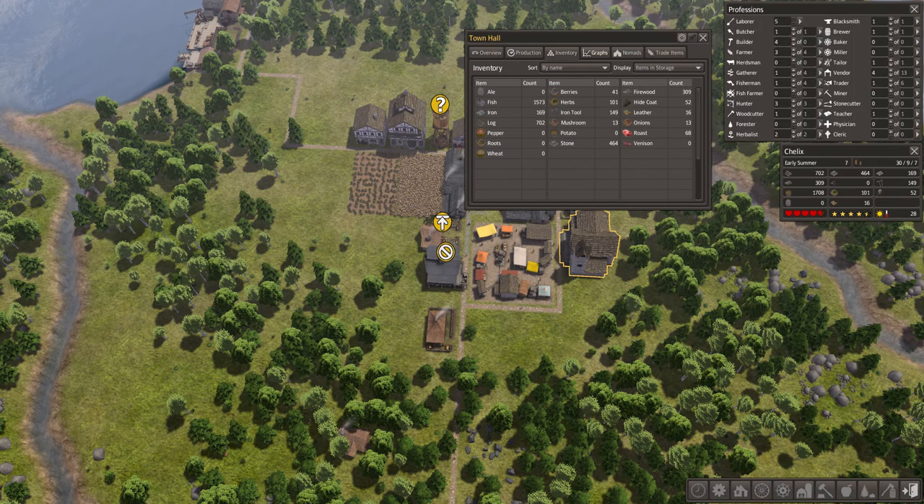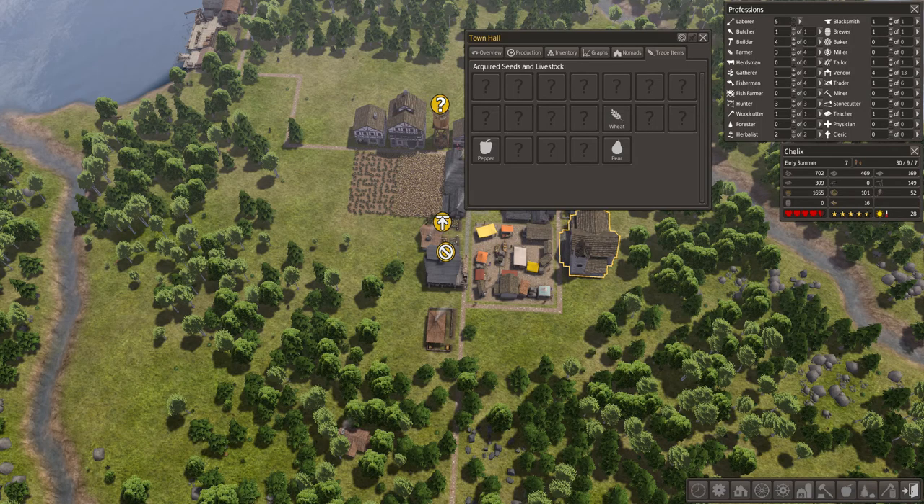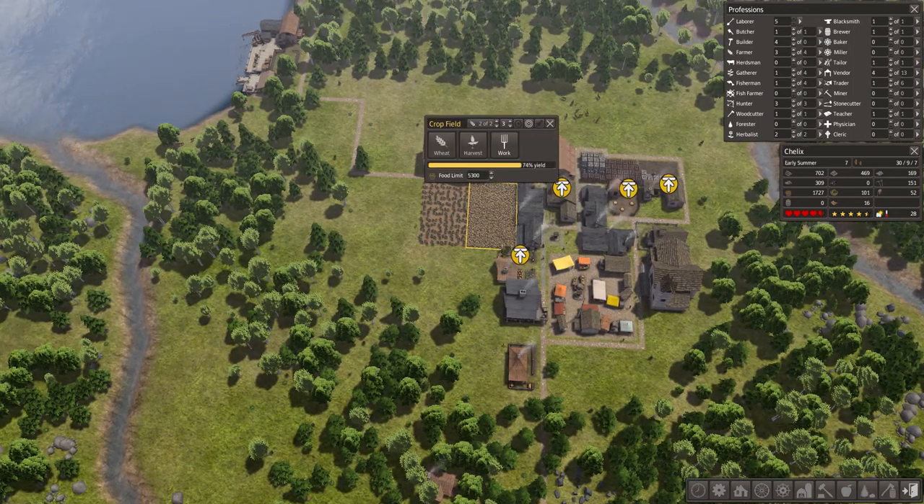Inventory — that's what we have. No nomads. We can actually do weed. Okay, that is pepper and that is weed. So I can actually do a baker — let's try this. Baker.